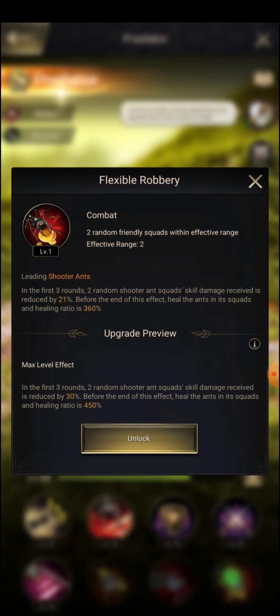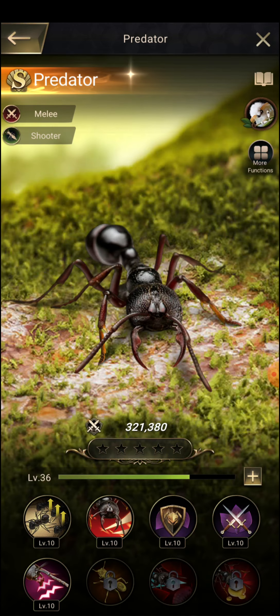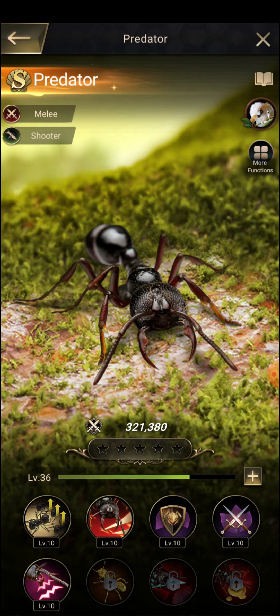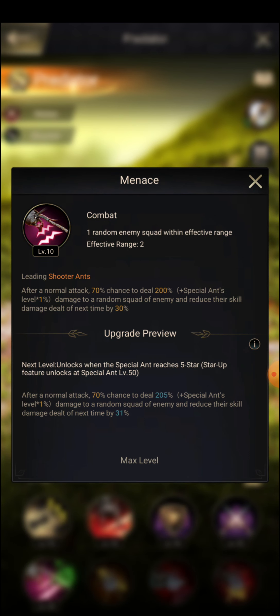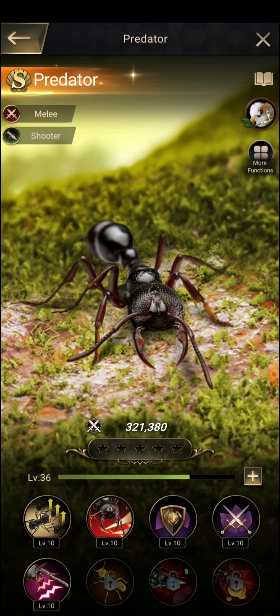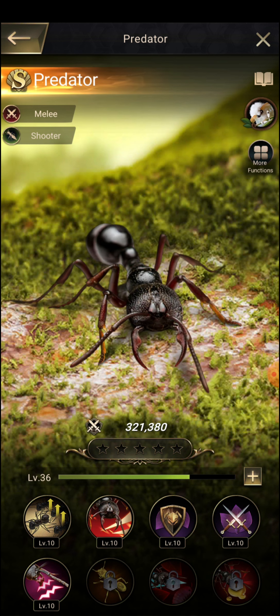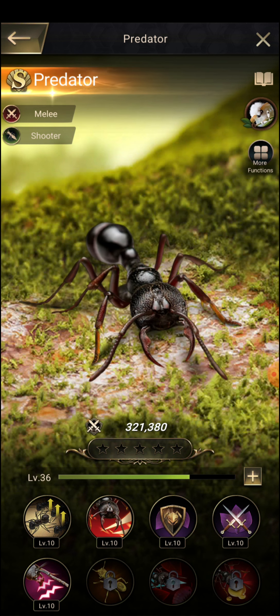If you go to Predator and check out his skills, you can see his effective range is just two. If you put him after the first row, he won't be mostly effective. He hits two random friendly squads and one random enemy squad. Basically he has just one skill that can fight the enemy; the others are just supportive skills.